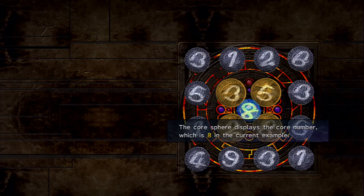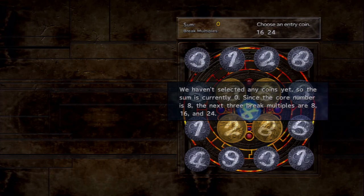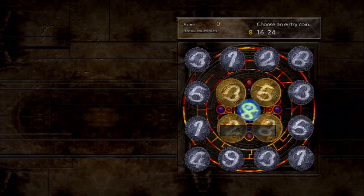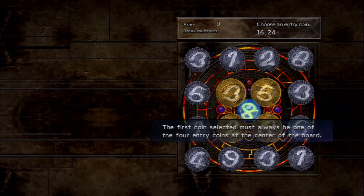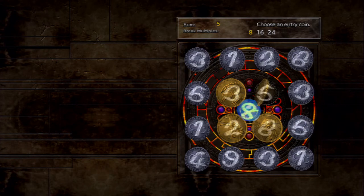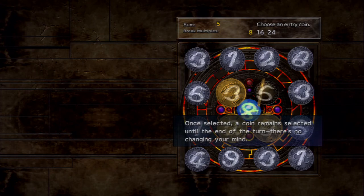The core sphere displays the core number — eight in this example. The help window at the top of the screen contains two vital pieces of information. The flashing number is the break multiplier, which is eight here, and it does a little bit of the math for you: 8, 16, 24 — it tells you what's divisible. The goal is to hit the break multiplier. The first coin selected each turn must be an entry coin — you have to use the gold ones every single time.